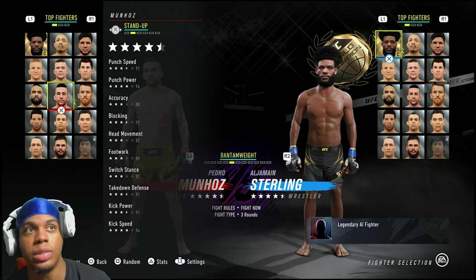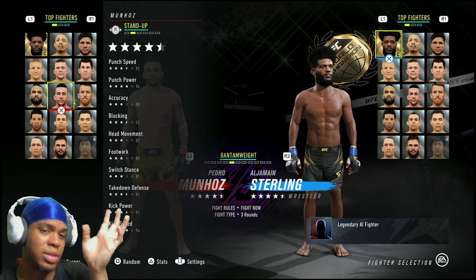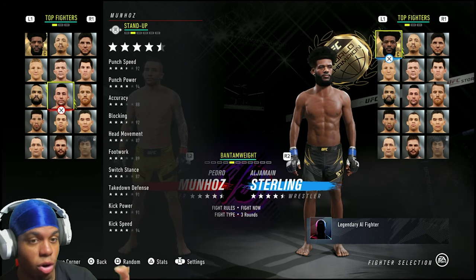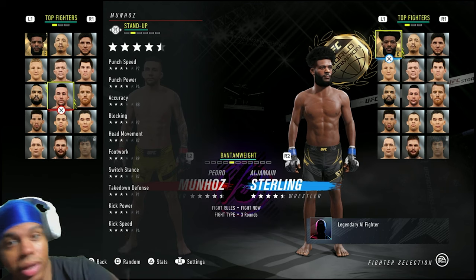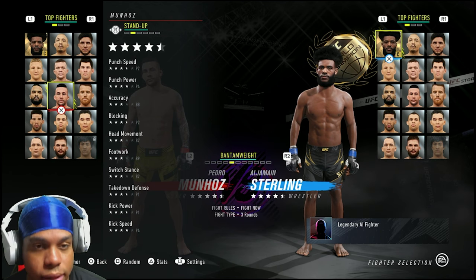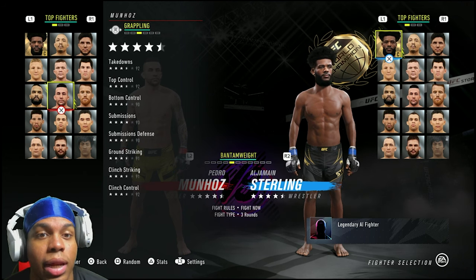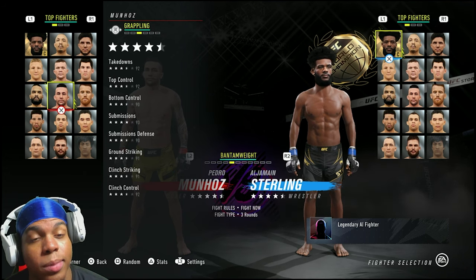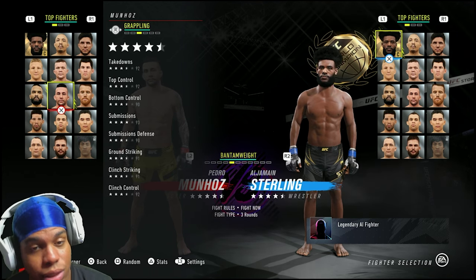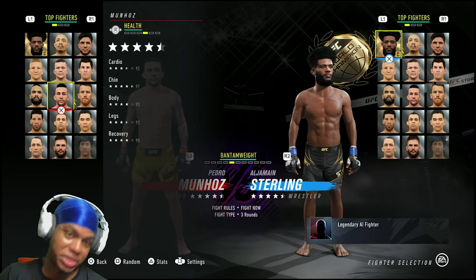He has a switch kick, a spinning side kick to the body, the spinning heel kick to the head, knees, elbows, spinning back, spinning elbows, and flying knees. This dude's arsenal on the ground and striking — it may not look as pretty as far as the blocking, head movement, and footwork stats, but I'm telling y'all, this dude is nice. His grappling is where he shines though: 92 takedowns, 92 top control, 90 behind control, 93 submissions, 90 submission defense, 91 ground striking, 91 clinch striking, and 92 clinch control.